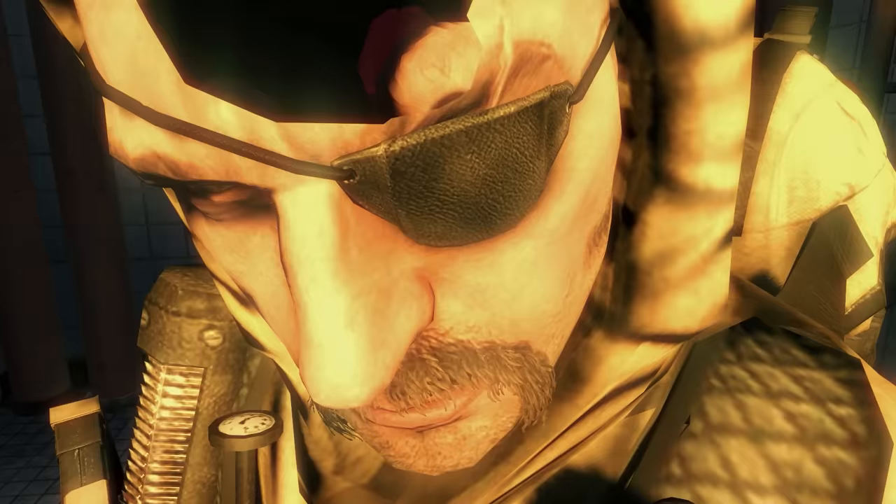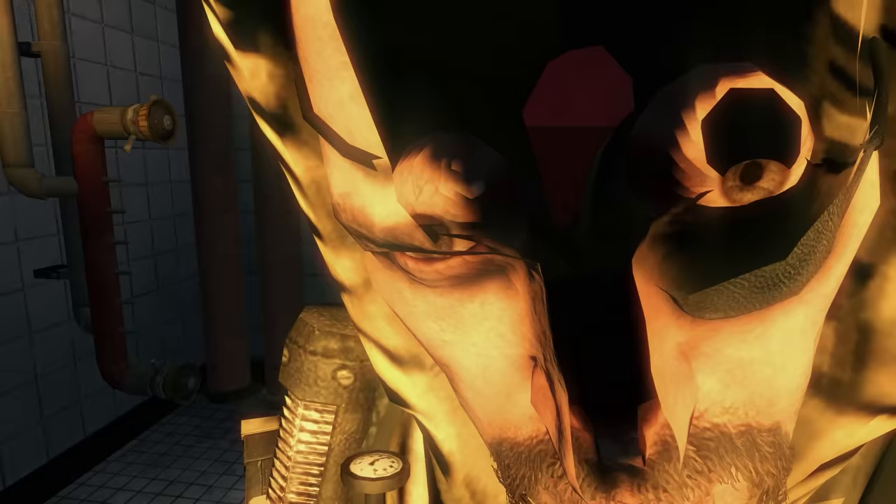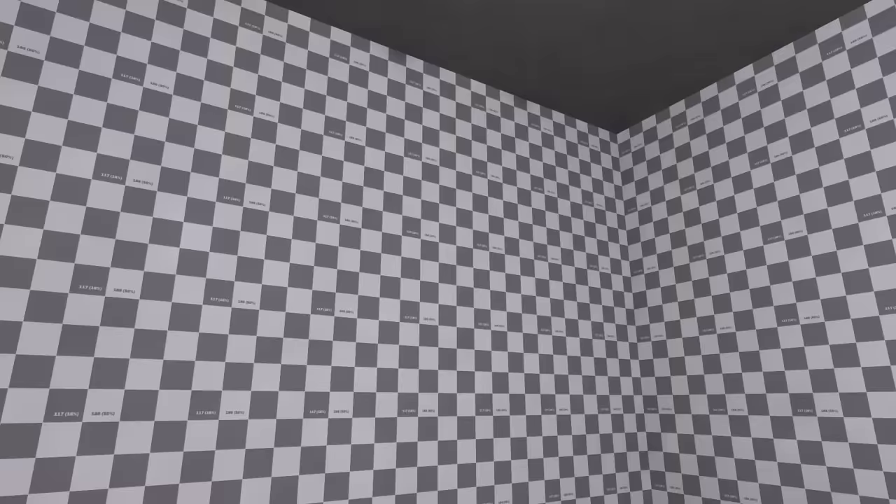Also, Weaver, who very explicitly has his eye stabbed out in the game and wears an eye patch for the rest of the game, still has his eye on his model. Of course it's covered by the eye patch, but it is still there. That is about it for Black Ops other than the final credit sequence. It takes place in an empty box — well, not quite so empty. It does have its little rectangle. This box has gridded textures with some numbers on them. Not entirely sure what these numbers mean.